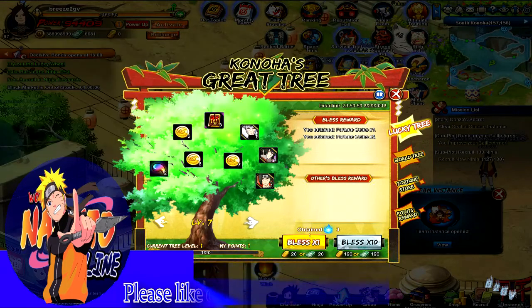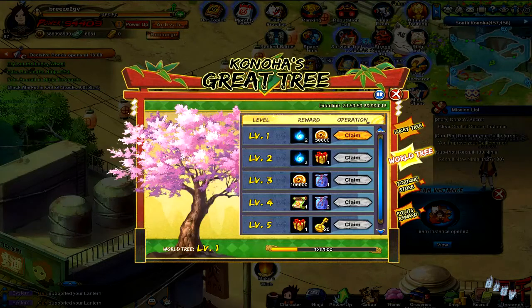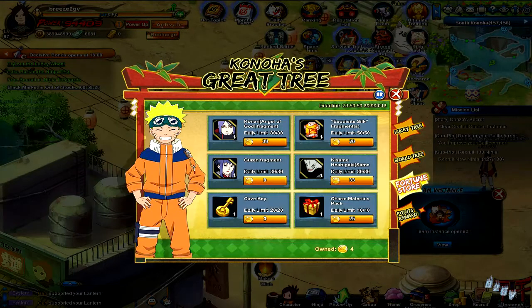Characters like Susanoo Sasuke, Susanoo Itachi, Edo Tensei Tobirama — they're all up in this tree. If you're spending just to get the tree points you get some extra frags, which is always nice. We also have the world tree: as everybody levels up their tree, the world tree levels up too and you can claim those rewards. Then there's the store where you can claim more rewards.